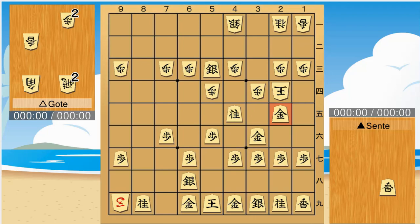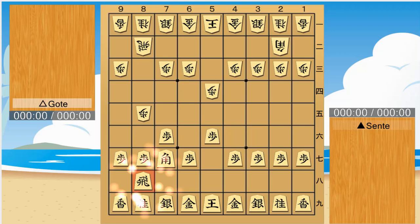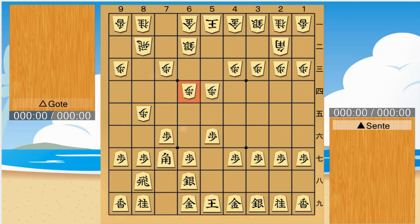Checkmate. Let's return to the scene. It was dangerous for the King to move to 4-2, so Goat used Foo before that to stop the opponent's Keku attack line. This does not allow Sente to attack, so he makes Mino castle.